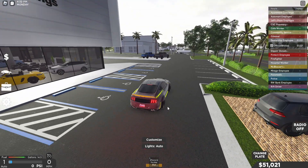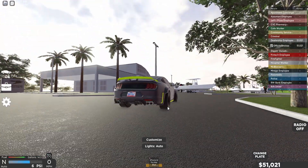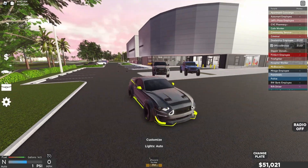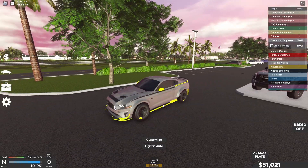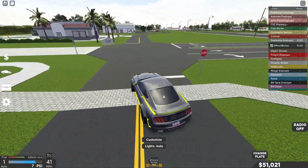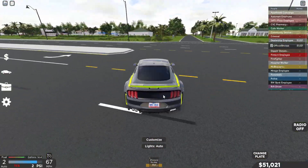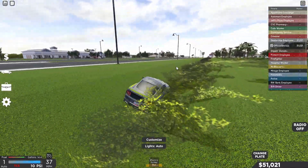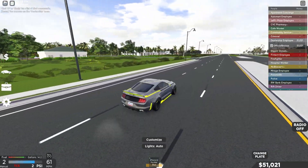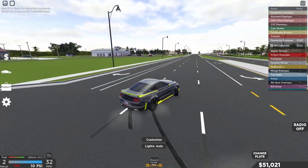It's only about 80,000 in-game so most people can afford it. Let's go over how it drives. It has a supercharger on it too, which is pretty nice. It already spins tires, clearly a drift car. With traction control off you can really tell how sideways it gets — it gets really, really sideways very easily.